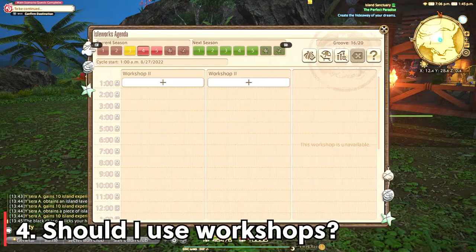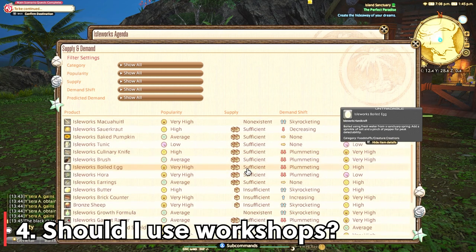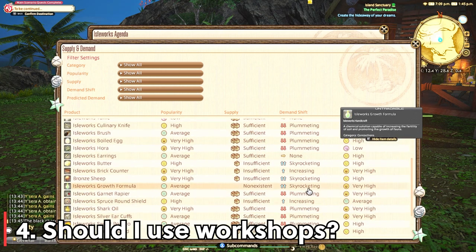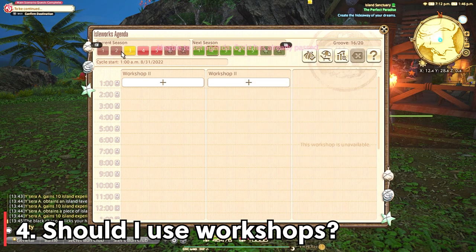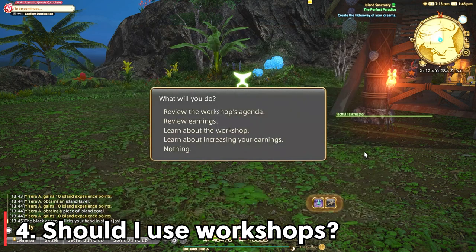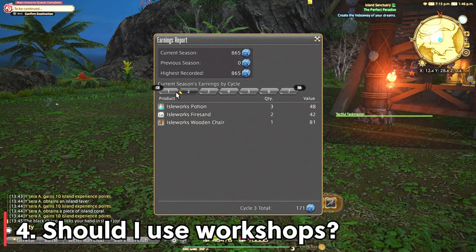Question number 4: do I want to use these workshops or wait for other stuff? Workshops are the best way to get blue currency, which is used for all the mounts, glamours, and important stuff from the vendor, so you'll want to get those workshops working right away. I do a pretty good explanation of workshops in my rank 1-5 guide in the island sanctuary playlist, because it can be super confusing just because of the wording. Make sure you get those workshops running as quickly as possible.